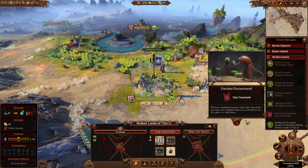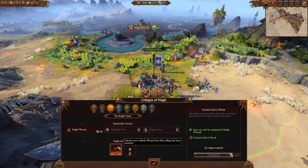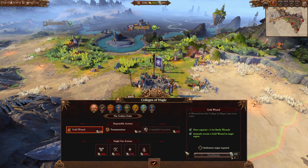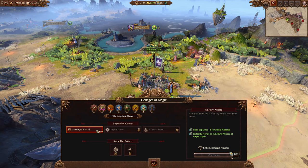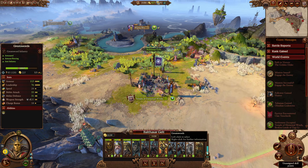Gelt's new mechanic is the Colleges of Magic, which employs a new currency called Arcane Essays. Collecting more Arcane Essays enables you to recruit more wizards as well as unlocking myriad magical items, spells, and buffs — really putting the emphasis on spamming magic with the golden boy himself. You can also recruit a gold wizard now, meaning that Gelt is no longer the only representative of rapper-style bling in the Imperial cause.